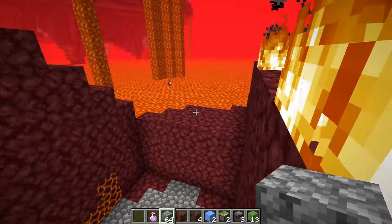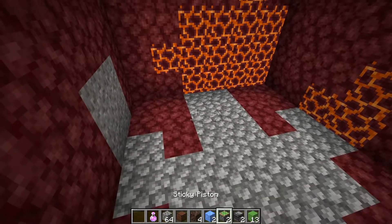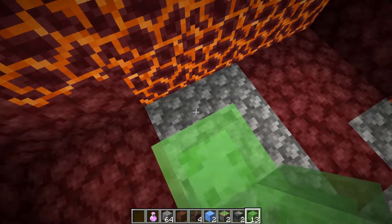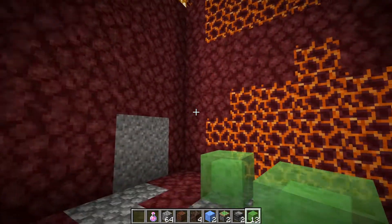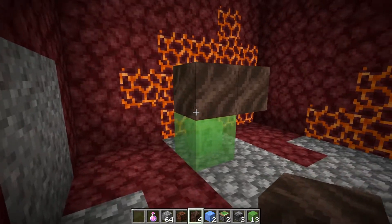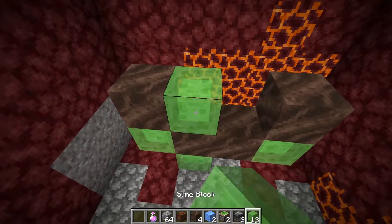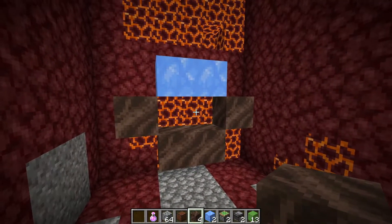I'm going to be building my flying machine so that when we launch it, it will fly in this direction. Get some filler block — it could be cobblestone, slime, or anything — and place it where you're two blocks away on this side and one block away from the back. We're starting with the very back of the flying machine, which is the side it's going to be flying away from. Place soul soil on top of that filler block, and another one next to it, so we have it centered on the two-block center. Then place another filler block on both sides of this so we can place some soul soil on top.